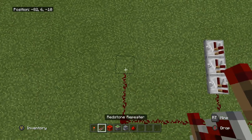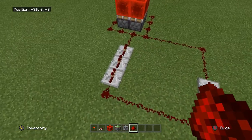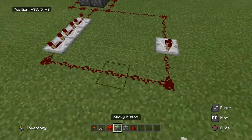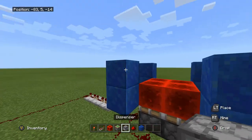Then you throw down your redstone repeater right there, then bring it all the way around here. Make sure these are all on the third tick. Throw that down there and then continue so now you'll go ahead and build some stuff.